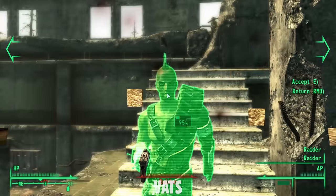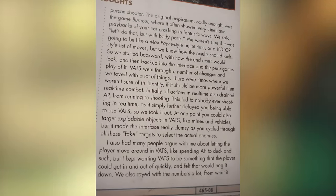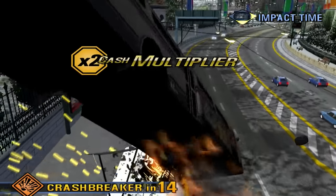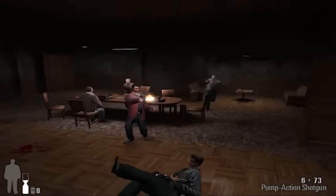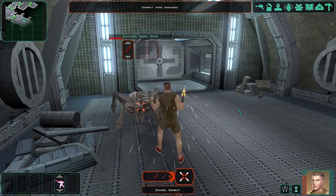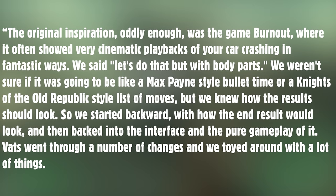VATS — the Vault-Tec Assisted Targeting System — also went through notable changes in development. A section of the collector's edition guide mentions that the original inspiration, oddly enough, was the game Burnout, where it often showed very cinematic playbacks of your car crashing. The developers said: 'Let's do that, but with body parts. We weren't sure if it was going to be like a Max Payne-style bullet time or a Knights of the Old Republic-style list of moves, but we knew how the results should look, so we started backward.'